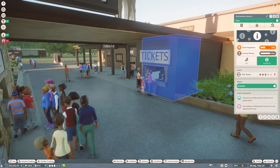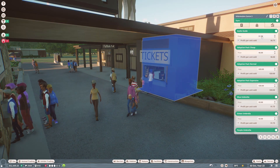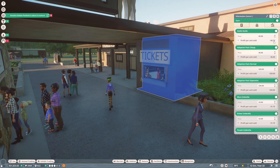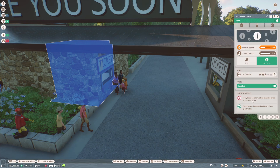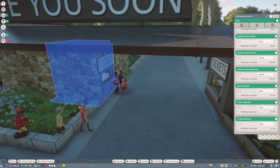I had an idea to increase the education throughout the zoo - to go into the ticket stall and make the audio guide free, because I'm assuming the audio guide is a form of education. Oh, it actually costs us money, so let's make it 75 then, as low as possible. We've also got a notification that everything in this information center is too expensive, so I'll lower some of these as well.